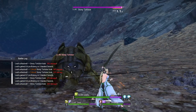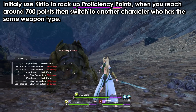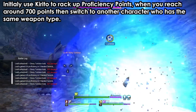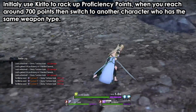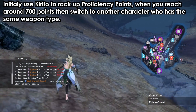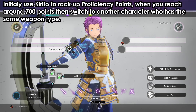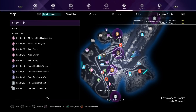My recommendation: since you earn points faster when your points are low, use Kirito initially and gain as many points as you can. Once you reach 500 or more proficiency — around 700-800 — switch to a party member who has the same weapon type. For example, for one-hand sword, go to 700-800 with Kirito, then switch to Lifa to continue to 1,000.